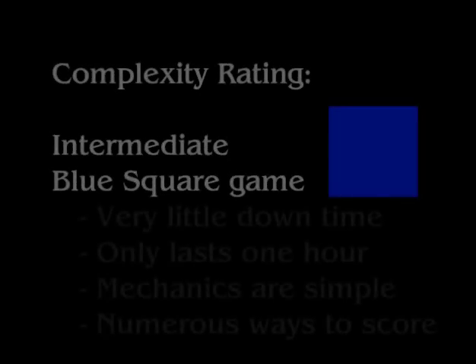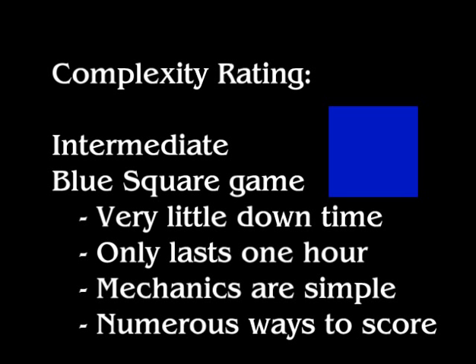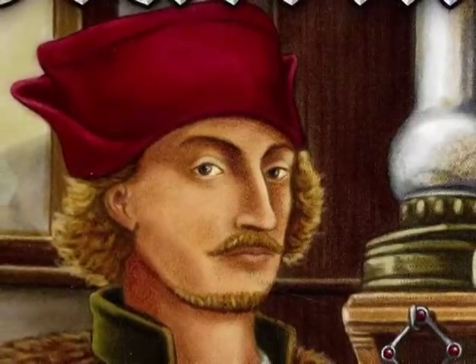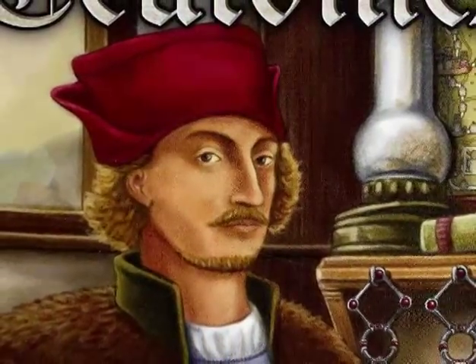Complexity Rating. Hansa Teutonica is a blue square. There's not a lot of downtime. It has a good length of just about an hour. The mechanics of the game are quite simple, but there's a lot of different scoring elements, so you're going to have to make sure that your players understand that. With that being said, it's a game that I think most people can enjoy, even if they're not per se gamers. So I think this is a fantastic blue square intermediate complexity game. And if you don't own the game, you're missing out on a picture of one of the most handsome men ever featured on the cover of a board game box.